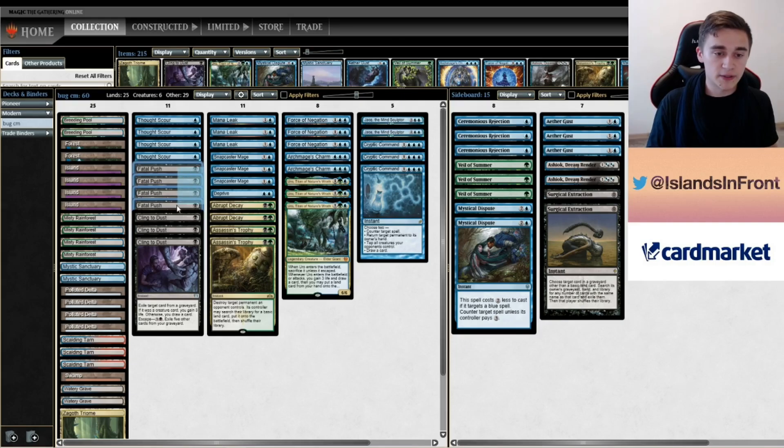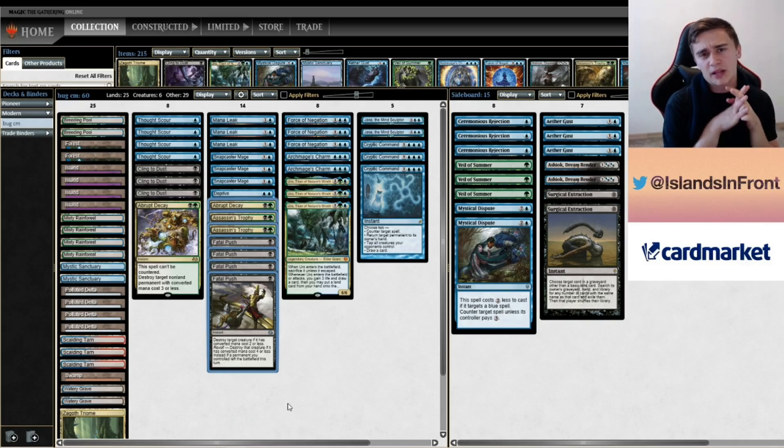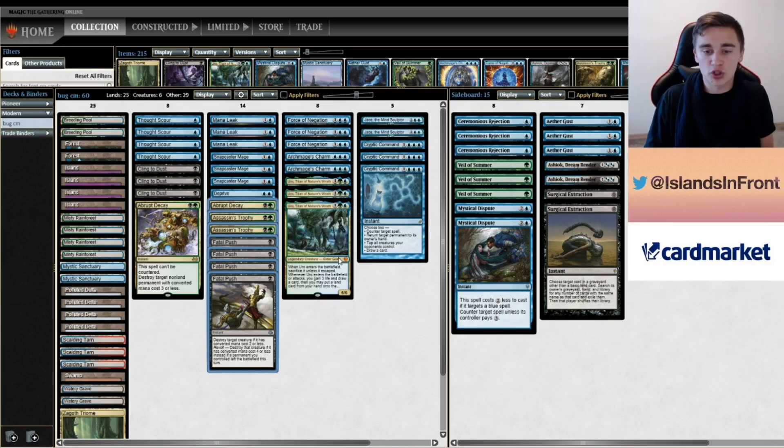What I would cut: I would cut all the Pushes — basically the removal. Counterspells are actually pretty powerful against Dredge because they can't just not do stuff. Previously they could just naturally keep Dredging every turn, doing nothing and passing, and we'd be dead. But now with Uro, they actually have to have much more velocity and power — they have to cast a Reunion, cast an Ox. If you Fawn their engine and have a Mana Leak for whatever else comes up, they won't be able to beat an Uro that easily.